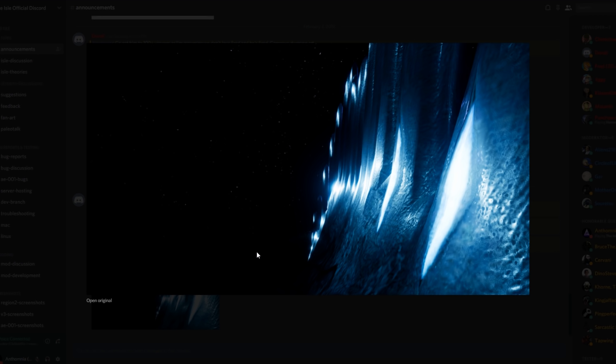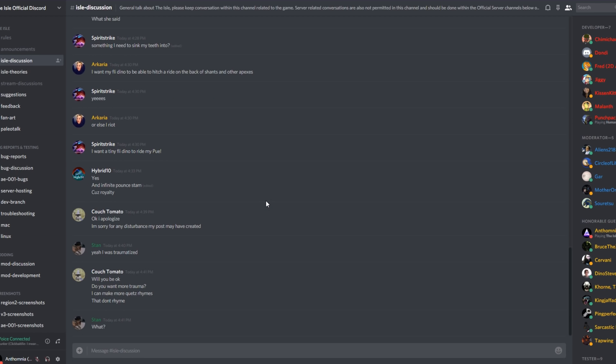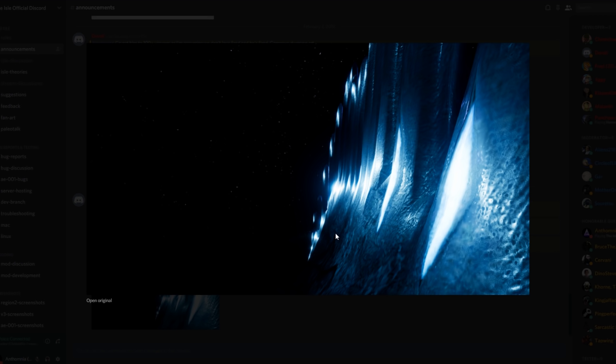Looking through The Isle's Discord server, I haven't seen too much about this reveal - nobody really understands what this is. I had one DM come in saying they believe this is the spine of the Neurospino, which I have my doubts about, but at the same time you do see the individual spines cordoned off. It would make sense from the mass and size of this creature and how it looks with these lines on the veins for it to be a Neurospino.